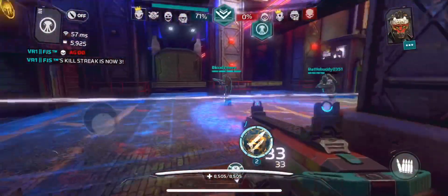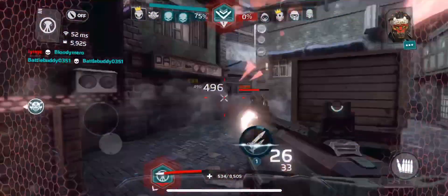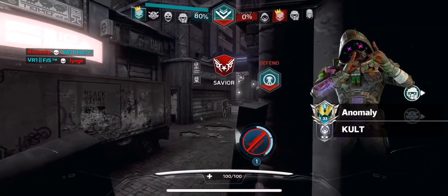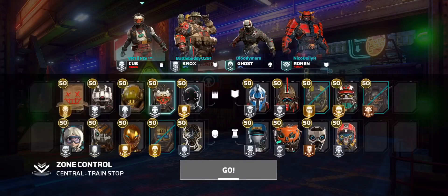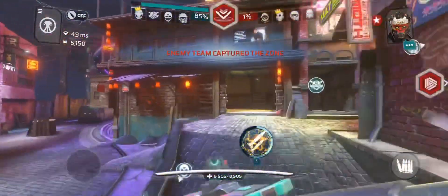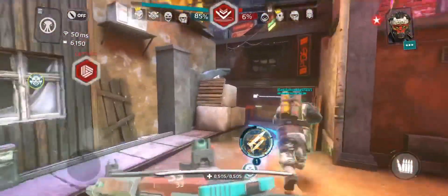Here comes a Creeper trying to teleport away but I'm giving chase — there's nowhere to run, boom you're done! Cub is outstanding. It's Gingy again throwing his track knife — boom, see you later son! Anomaly finally gets the kill. We're up to 85 nothing right now. Cub is tearing this place apart single-handedly.